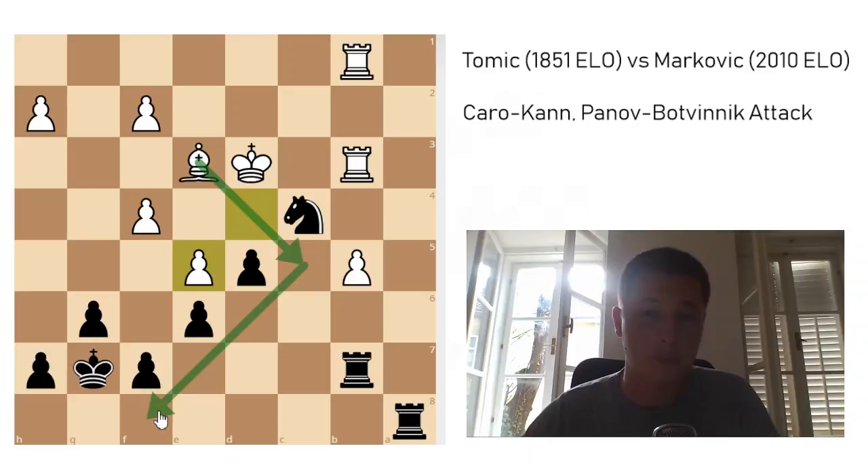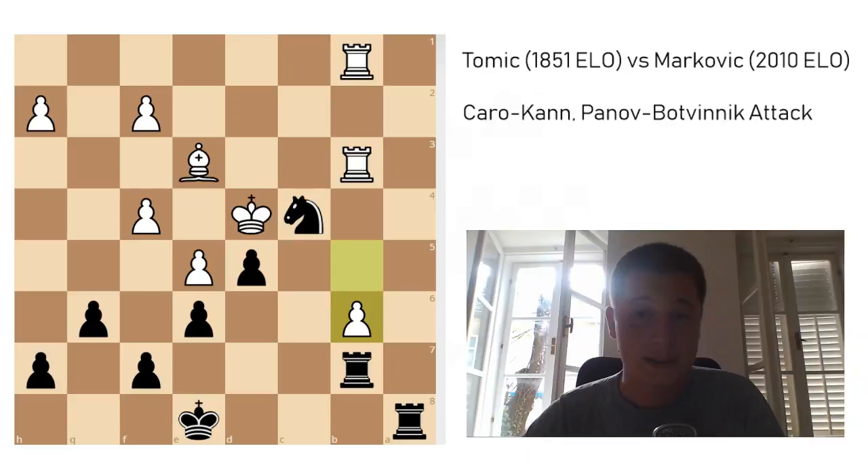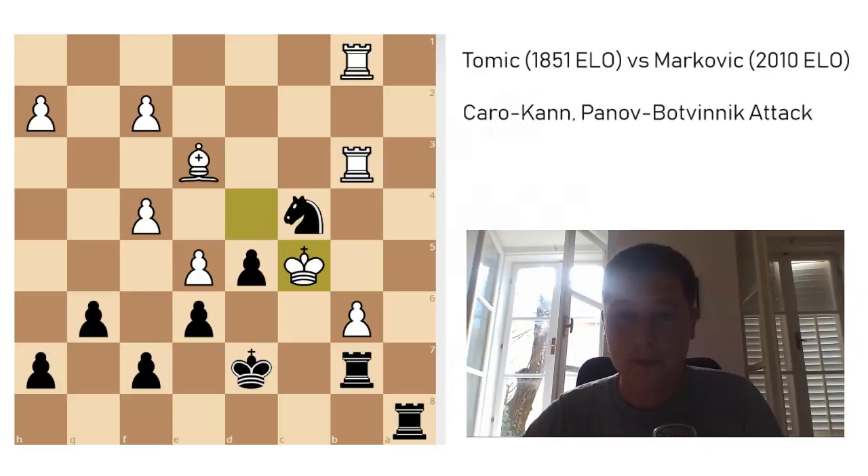The only thing I had to be careful about was not allowing bishop to c5 before I play king to f8, because if I play without the king there, I'm going to be worse. He played king to d4, king e8, b6 — which is a mistake, I think — because now I can safely take the pawn. King d7, king to c5, rook to c8 check, king to b5, rook to a8, and here he played king to c5 and offered the draw.